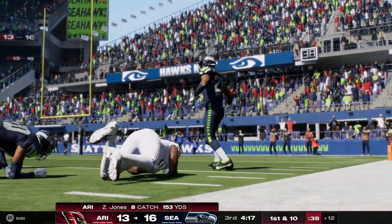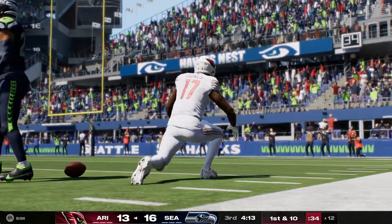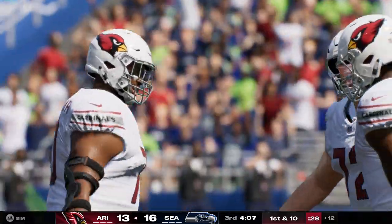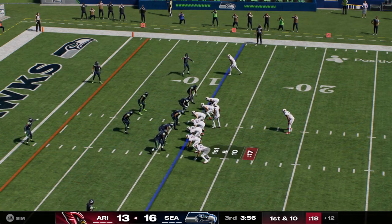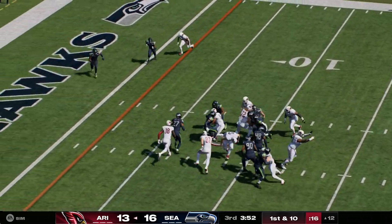He gets this one inside the 15, just a yard or two shy of the 10 — another first down, going for 25. This was a nice example of an offensive coordinator scheming his guy open: just a little underneath route trying to free up some space, and it worked awfully well — got him not just space but plenty of room to run after the catch for really nice yardage.